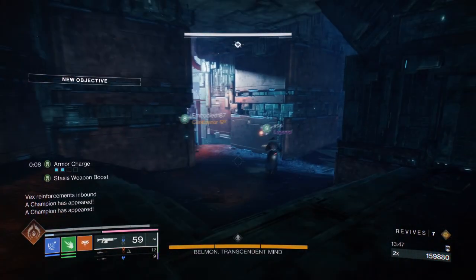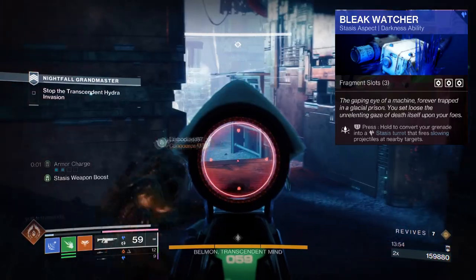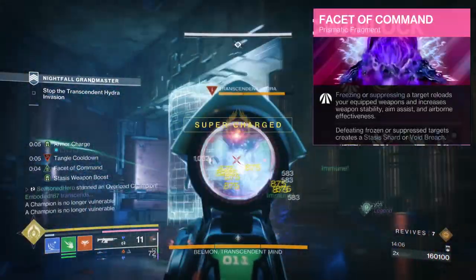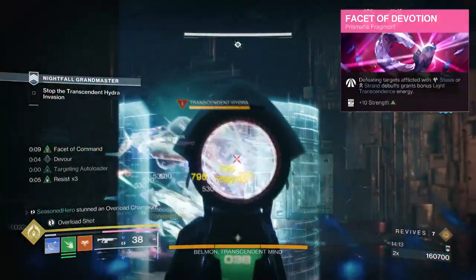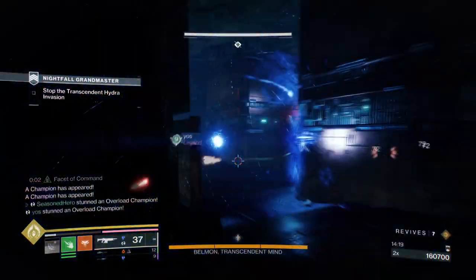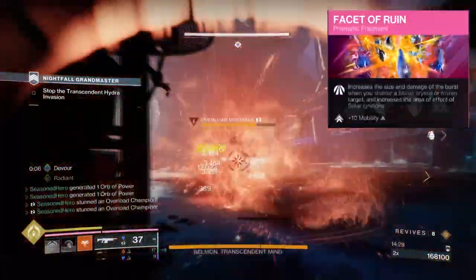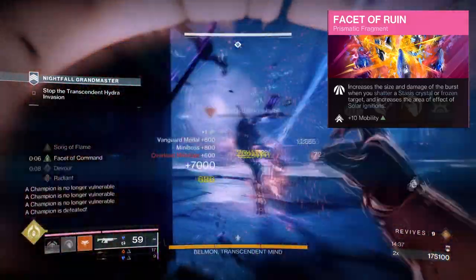For Aspects and Fragments we have the following: Feed the Void, where defeating targets with an ability will grant you Devour. Bleak Watcher, where converting your grenades will turn them into stasis turrets that slow and freeze targets. Facet of Solitude, where rapid precision hits will weaken enemies' damage. Facet of Command, where freezing or suppressing targets will reload your equipped weapons and increase weapon stability, aim assist, and airborne effectiveness. Facet of Devotion, where defeating targets inflicted with stasis or strand debuffs grants bonus light transcendence energy. Facet of Balance, where rapidly defeating targets with light abilities grants melee energy, and rapidly defeating targets with dark abilities grants grenade energy. And Facet of Ruin, which increases the size and damage of the burst when you shatter a stasis crystal or frozen target, and also increases the AoE effect of solar ignitions.